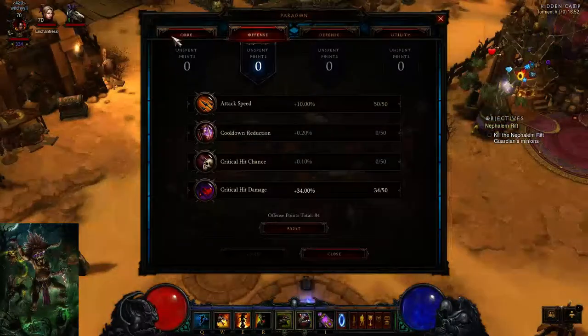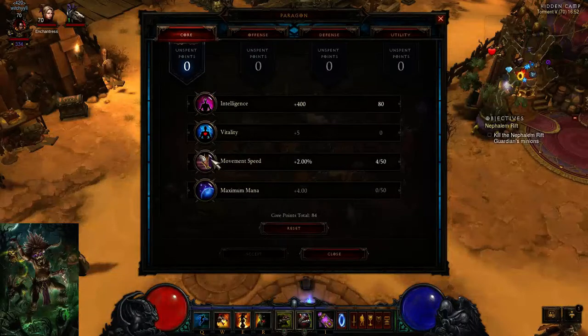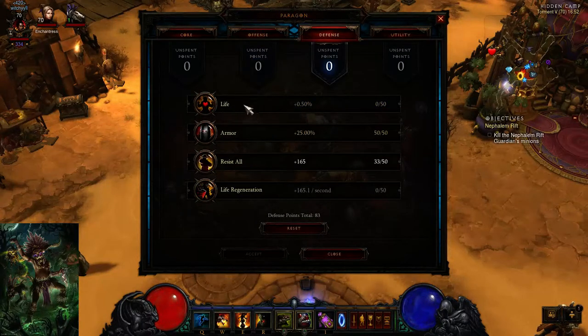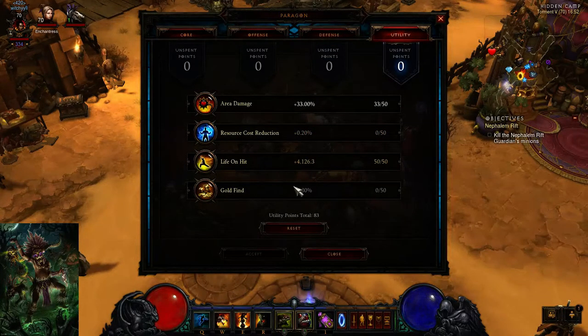For Paragon Points, you would want to put anything into Movement Speed until you get 25%, then put the rest into Int. For Offense, you would want Attack Speed, Crit Chance, or Crit Damage depending on your gear — you do not need Cooldown Reduction for this build. For Defense, you could put it into Armor, Resistance, or Life depending on your gear; I have enough Life and my Resistance is around 1200, so I put it into Armor and the rest into Resist. Utility doesn't really matter — Life on Hit, Area Damage, Gold Find, Resource Cost Reduction — it does not really matter.